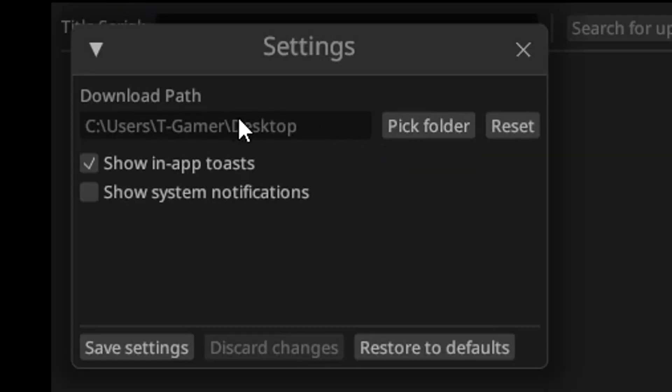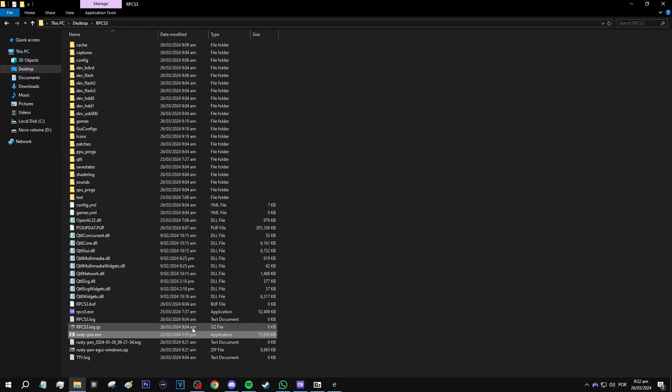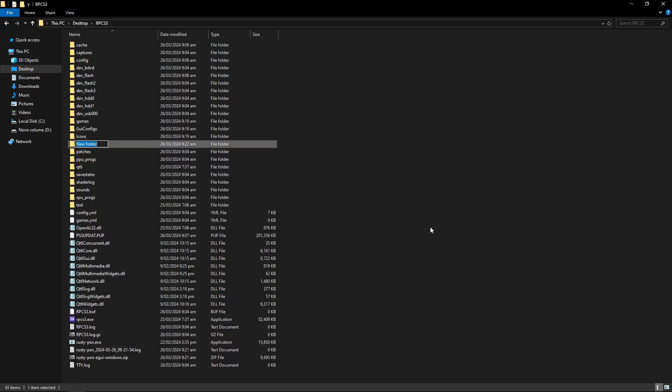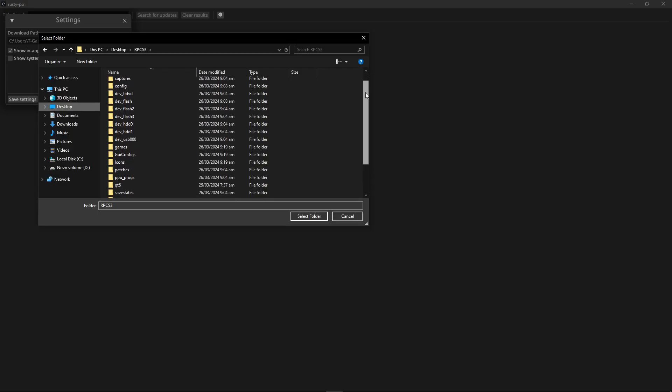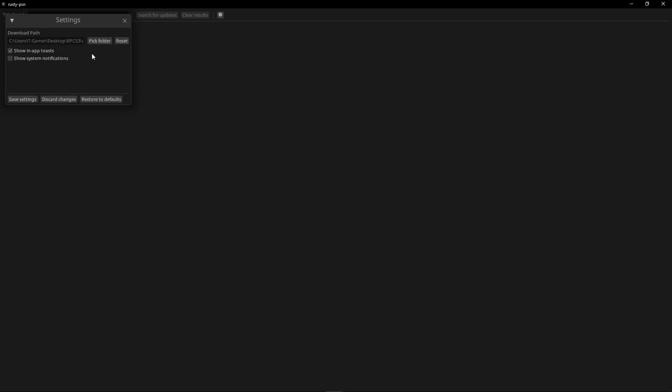Before downloading patches, click the gear icon to change the download location. I like to create a new folder in the emulator folder called 'updates' to keep things organized. Go back to Rusty PSN, select 'Pick folder,' and select that updates folder. This is optional — it's just how I prefer to organize things. When done, click 'Save settings.'